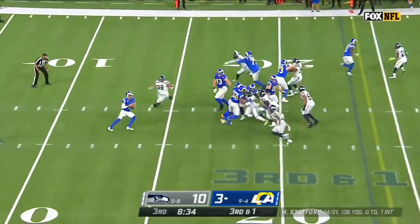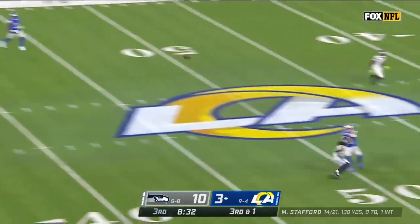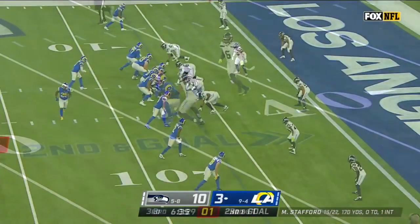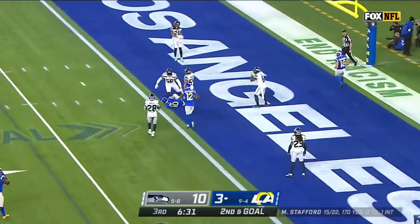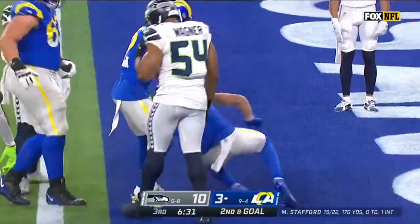They need a yard on third down. Going for Cupp — he comes back to the football and hauls it in. End zone throw — they can't take him away. Touchdown Rams.